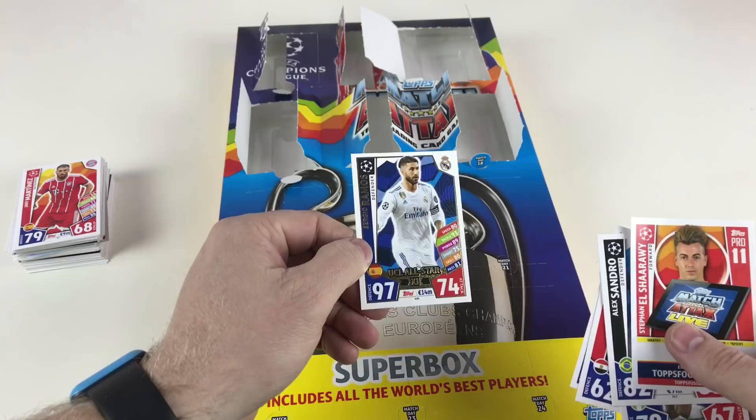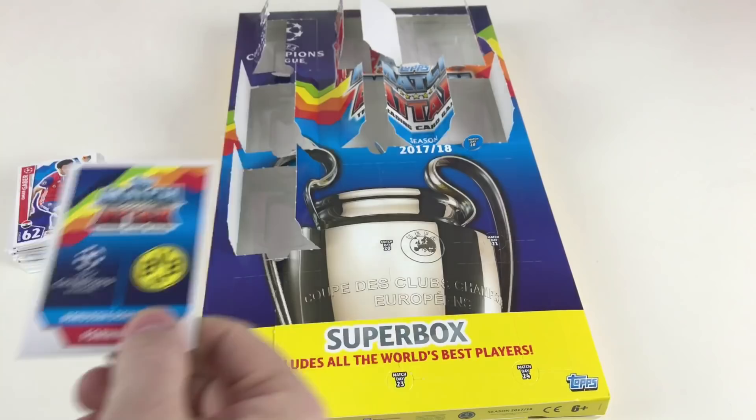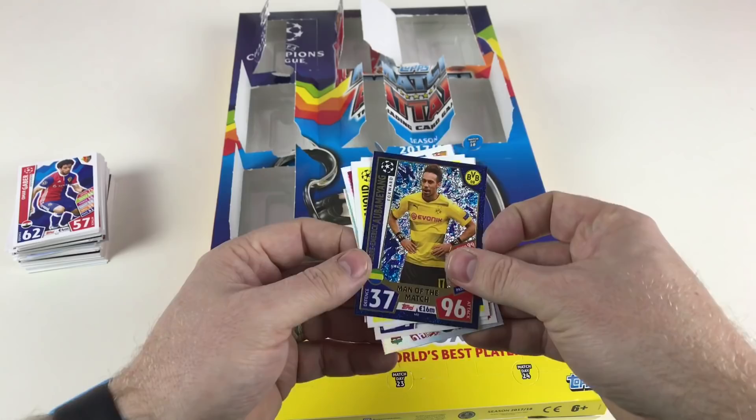We've only got six packets left to go. They seem to open okay at the bottom but not at the top. Mahmoud Dahoud again, Denis Suarez, Hector Moreno, Adrian Trebel, Sadio Mane, and a Man of the Match Pierre-Emerick Aubameyang. He features quite a lot in this collection — lots of cards with him on different types.